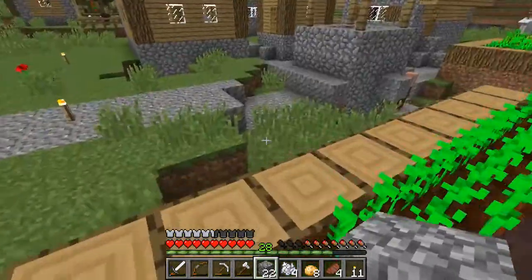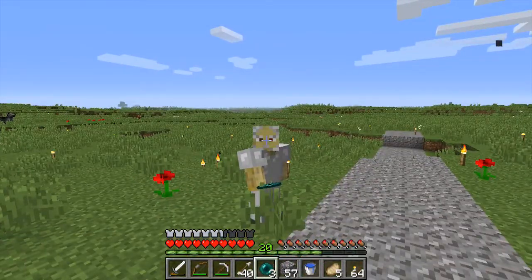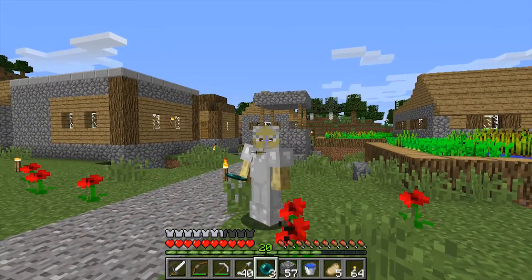A little bit of villager trading. I brought a few extra things: some wheat, some zombie flesh, raw pork chop, raw chicken, and fish. I'll just give you the basics.